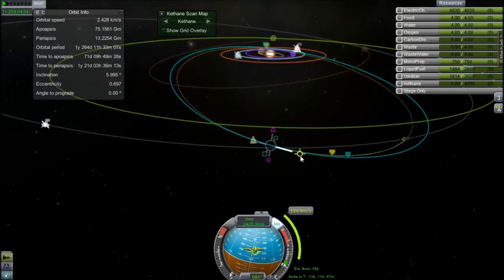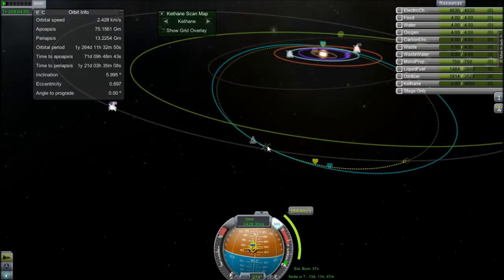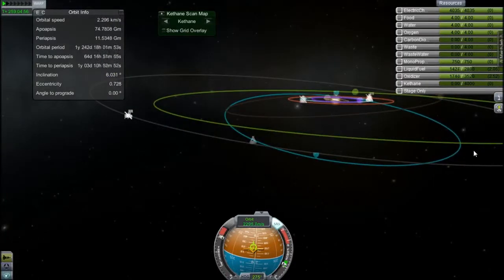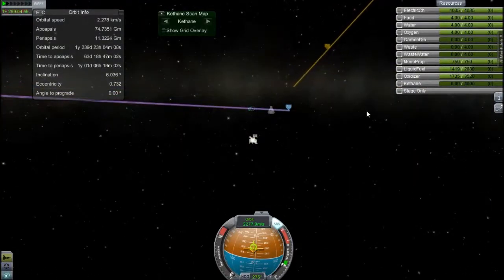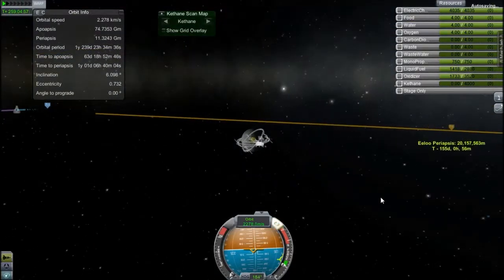In real life, Voyager 1 — which has recently left the solar system — took nine years from launch to its flyby of Pluto. And right now I'm just messing around with maneuver nodes trying to re-get my encounter, because I actually lost it. So I have to perform a 180 delta-V burn to regain that encounter — but I have a whole orange tank so it's not exactly a problem. And I've got a dual encounter again, because dual always seems to be in the way when I'm going to ELU.